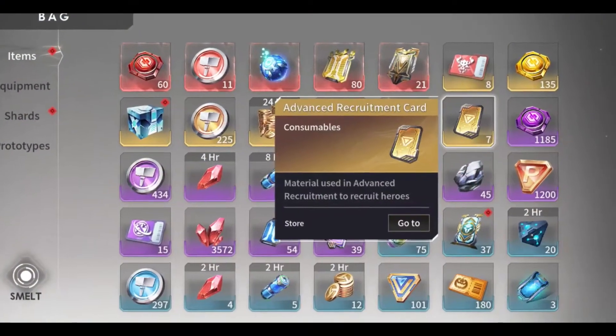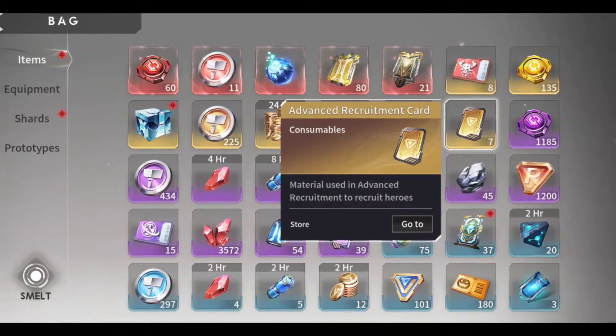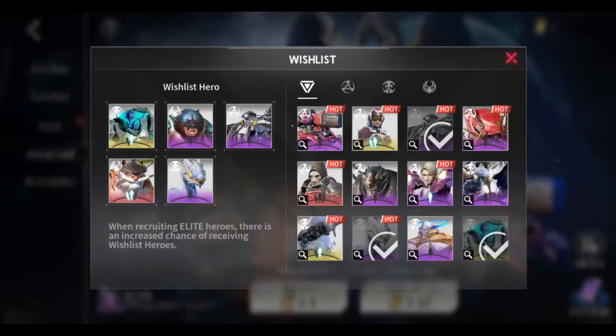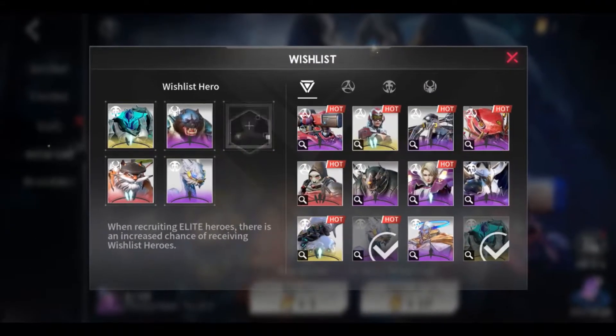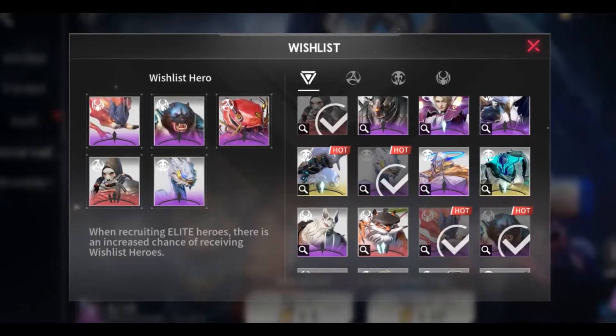Advanced tickets should be saved until week 2 or 4 and used in conjunction with the recruitment event for further rewards. The tank you use — Oak or Hercules — plus Taylor and Sorietta should definitely be on the advanced recruitment wish list. Omar, Randall, Polono, or Rakana are also good heroes to put on the list.